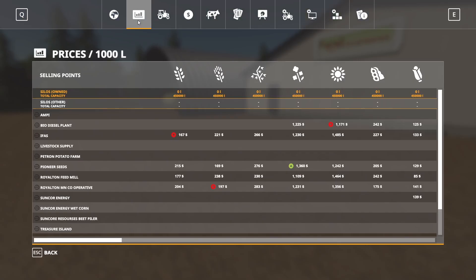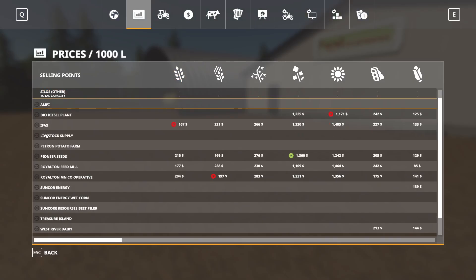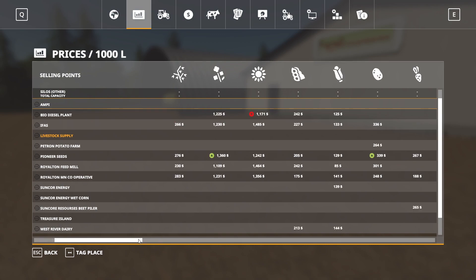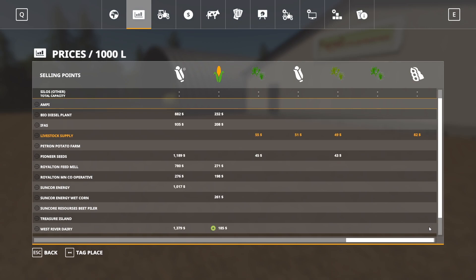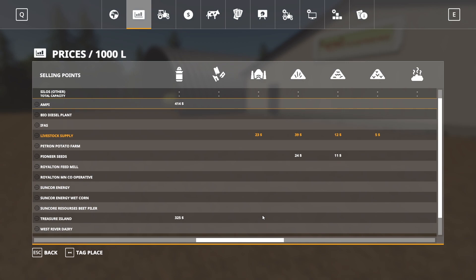I'm not sure why soy and the corn symbol appear twice — it might be a different fill type. Not an expert, just here to show you around the map. That sell point looks like it's right here. So there you have it — let's go ahead and hop back in and take a drive around and take a look.